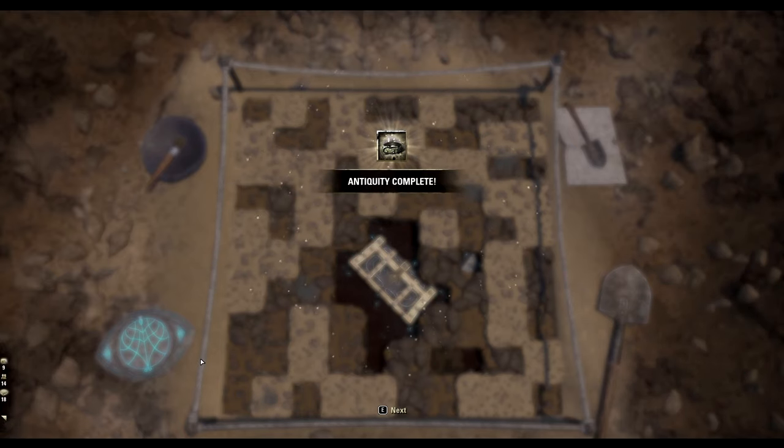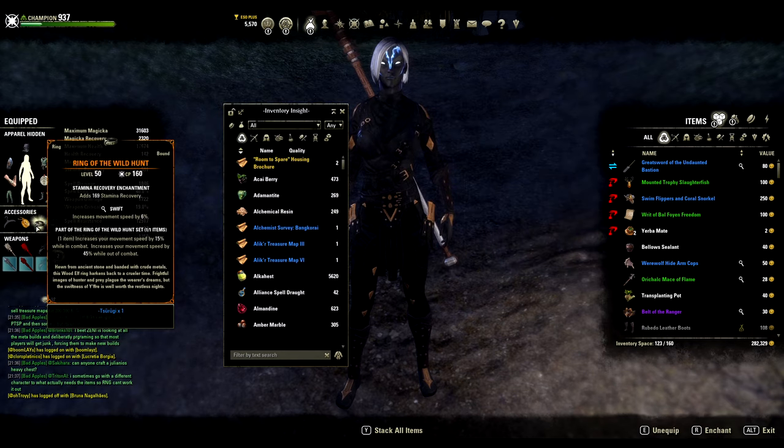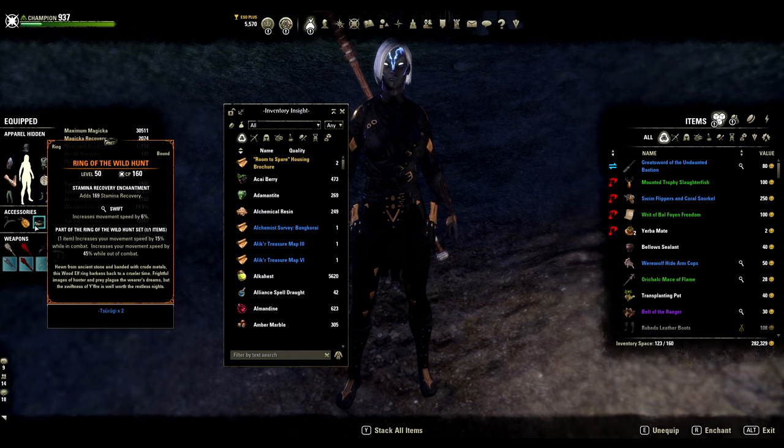Hi everyone, Monk here and this time I bring you the easiest guide to get the Ring of Wild Hunt. All the drop spots have been thoroughly checked and with enough shared experience of my guildies and friends I can confirm these locations to be 100% guaranteed drops, and of course with a bit of luck. So if you like the video and it helps you in any way, please make sure to drop a like and hit that subscribe button.